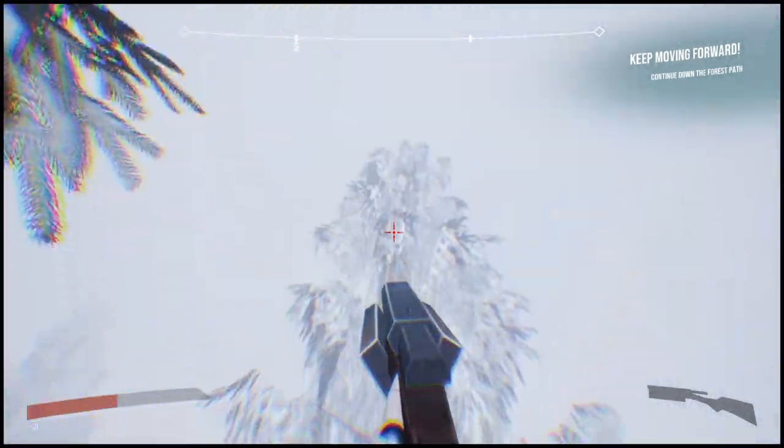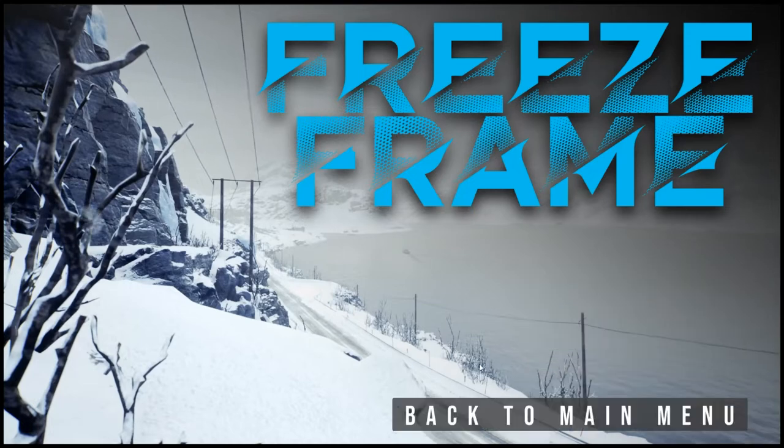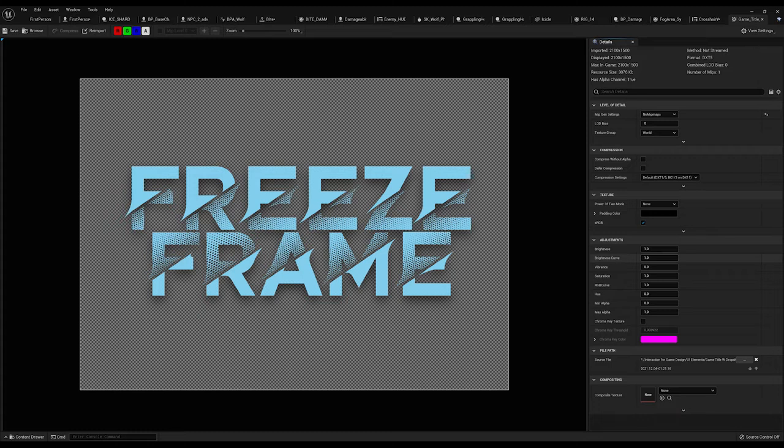The best place to start when talking about the UI is the main menu, because that's where the player starts. I styled the main menu with an animated video in the back of an Arctic environment to give the player an expectation of what they're about to go into. And I created the title logo with a big, freezy font to set the game's atmosphere.